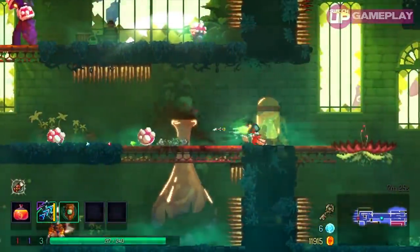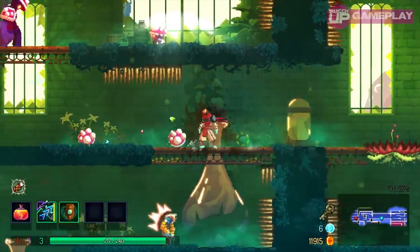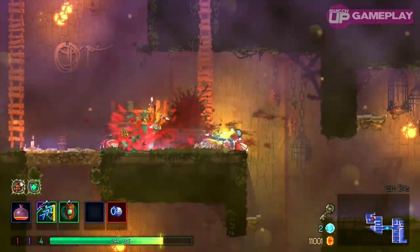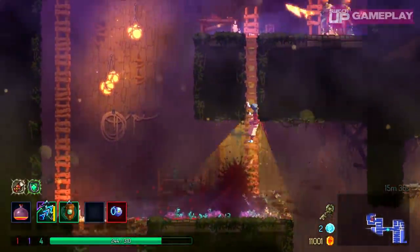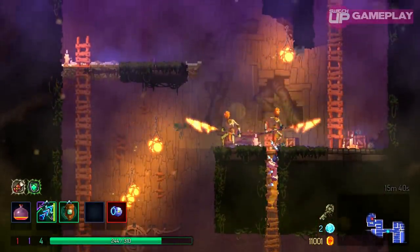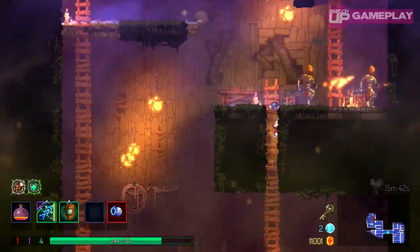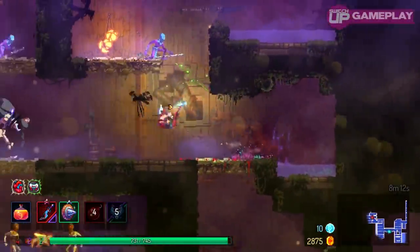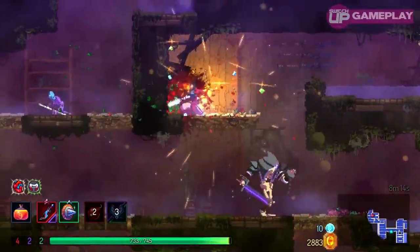The areas themselves are typical Dead Cells, with some similarities to stages like the clock tower levels — movement from left to right from the beginning and more verticality than some of the other stages. The new enemies can be a real pain, and the design favors constant play and motion, as some have stagger points where offense is the only way to stop them winding up their big moves.